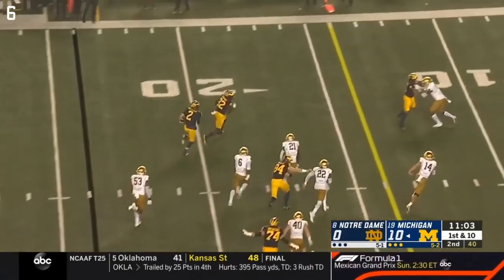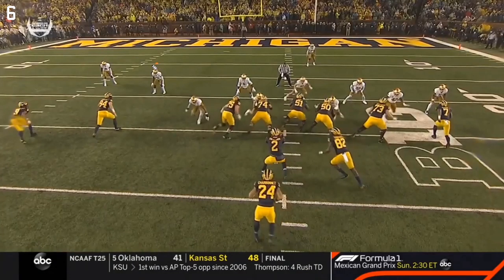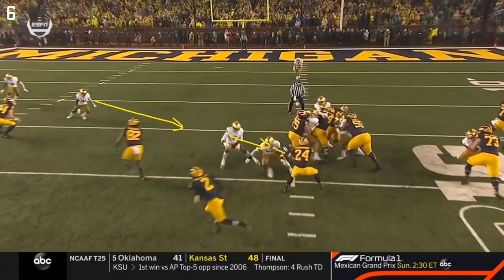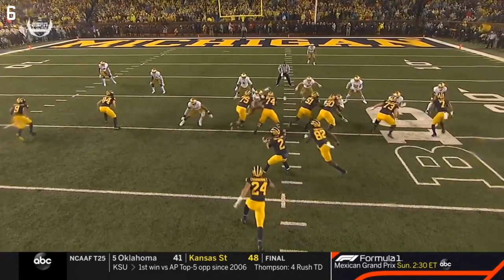Two-back look with Eubanks the tight end back there as a blocker for Charbonnet, but Patterson is led by the tight end around the edge on a read keeper for a big gain. Main things to look at: this boundary cornerback, this defensive end, and this linebacker. The defensive end comes down the line forcing a keep-give read for Patterson. This linebacker should be accounting for Patterson on the keep that the defensive end forces. And the boundary corner reacts as well. All three react to Charbonnet - that is not how the play is drawn up.